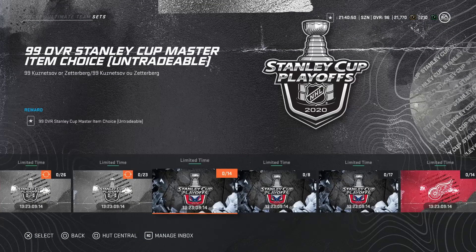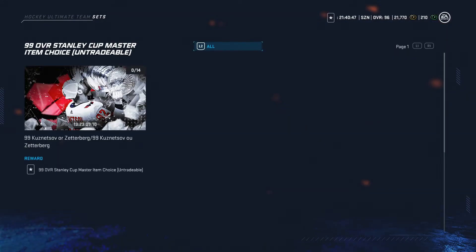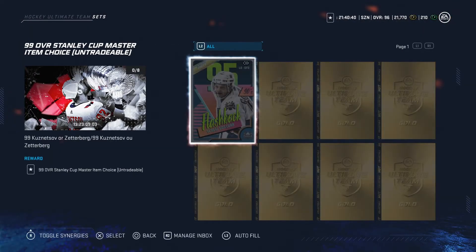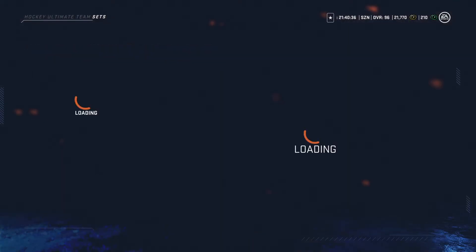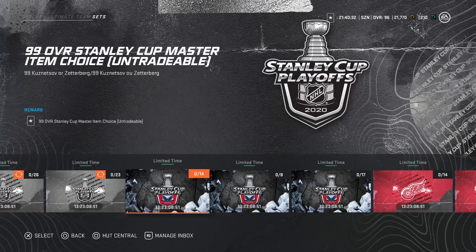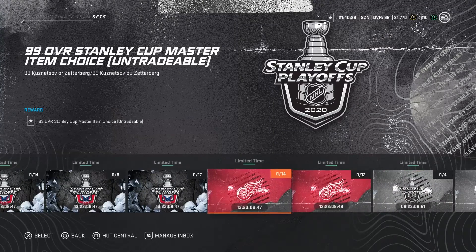Getting into the sets — for the 99 overall Kuznetsov card it's gonna cost you the 90 overall Heavy Hitters Tom Wilson, or it's gonna cost you the 95 overall flashback card, or it's gonna cost you the 89 overall Kuznetsov card. So you've got quite a few choices depending on which card you have, and it'll cost you either more or less collectibles.